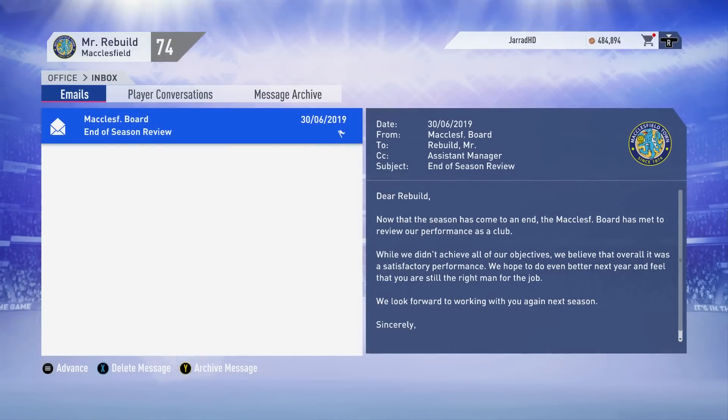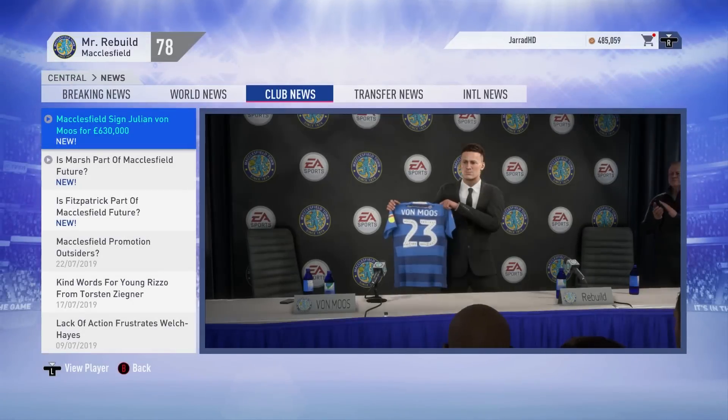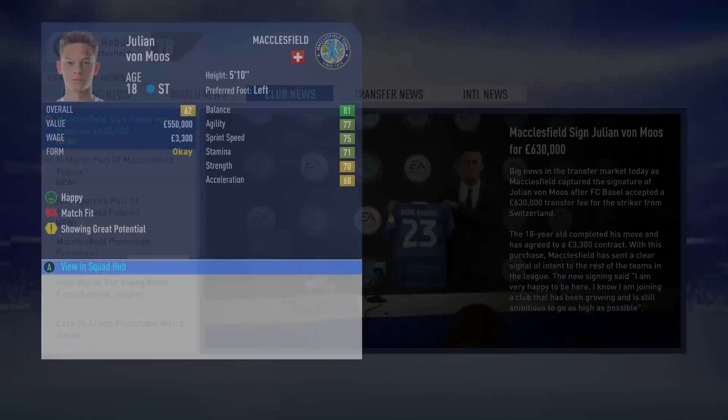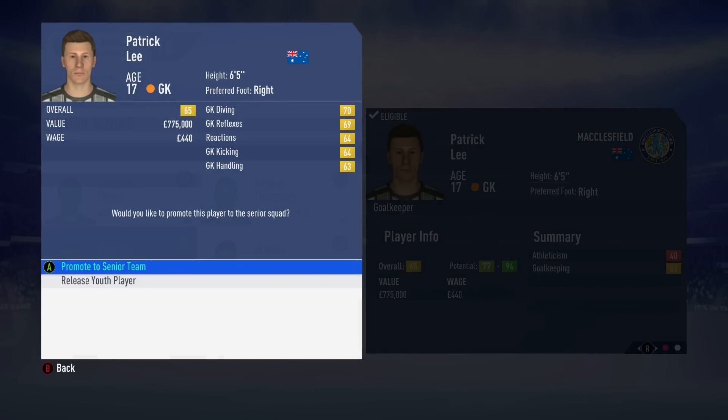We kick off Season 2 signing a real world player — Julian Van Mousse, the Swiss striker, joining us from FC Basel for £630,000. Australia has a bit of a track record of producing world class goalkeepers, and it looks like we might just have found the next generation of Socceroos goalkeeper — Patrick Lee from our Youth Academy, 65 overall, 77 to 94 potential. We're going to promote him to the senior team.